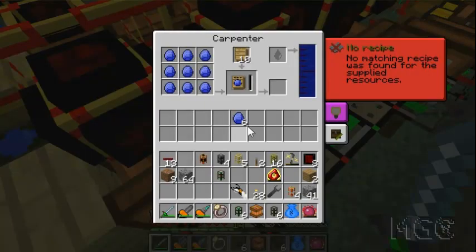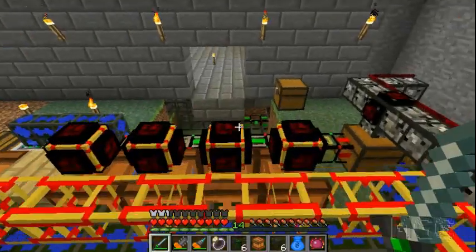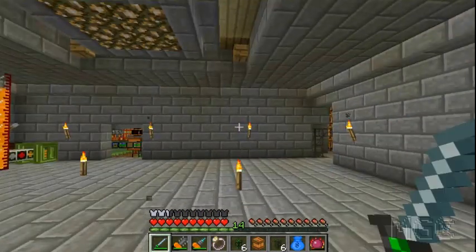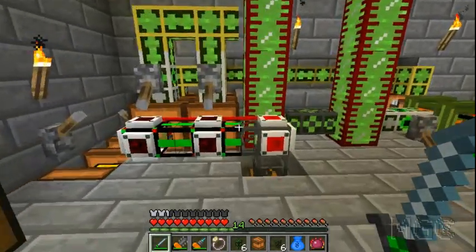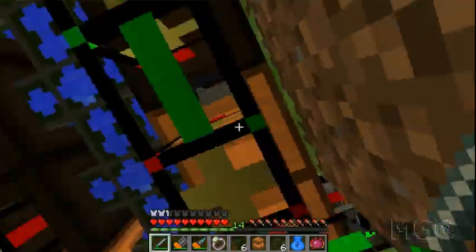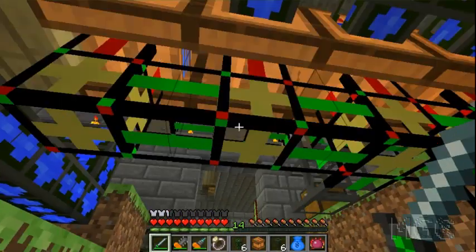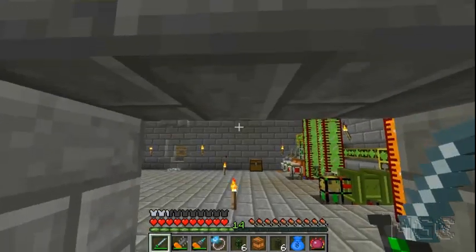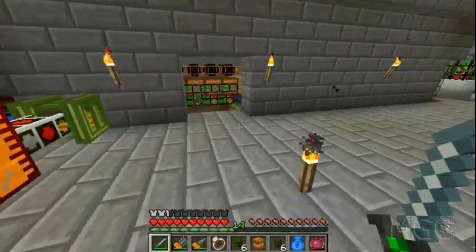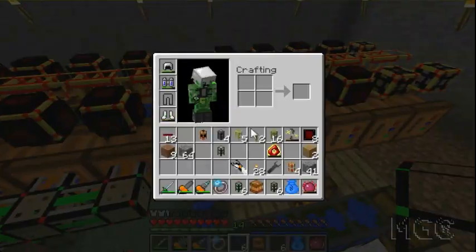Stuff like apatite, silver, coal - all this kind of stuff is used in crafting recipes, like in my automated crafting tables over there. So if they're all in crated form - like a crated apatite over here - whenever my crafting system tries to make fertilizer using apatite, it can't do it because it doesn't know where to get apatite from since it's all crated. So I need the system to be able to automatically uncrate them.